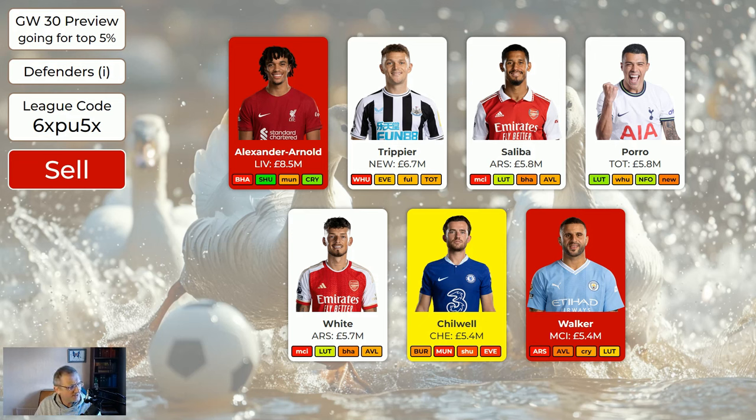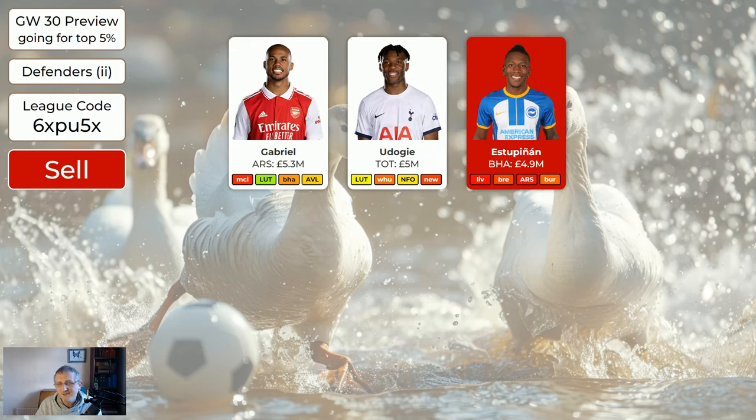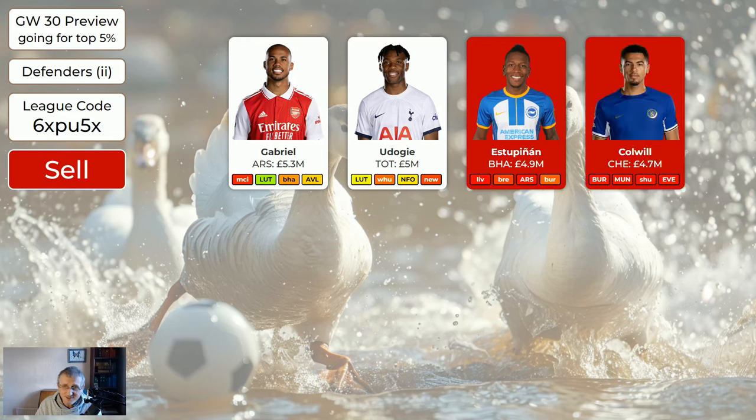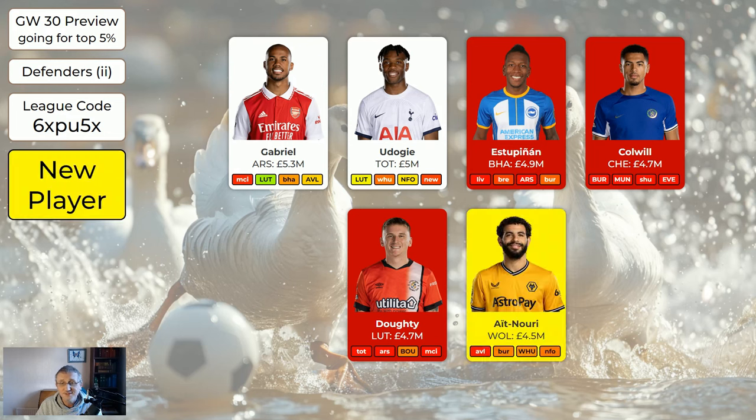For the cheaper defenders: Gabriel's all right, Udogi's all right. Estupinan is out. Colwell is out — he's injured. Doughty is out, tough choice but considering the fixtures and other defenders available I figured we should drop him. Aiton Noy is a new entry for Wolves — they have an okay double in game week 34 and he's quite an attacking defender and quite cheap.